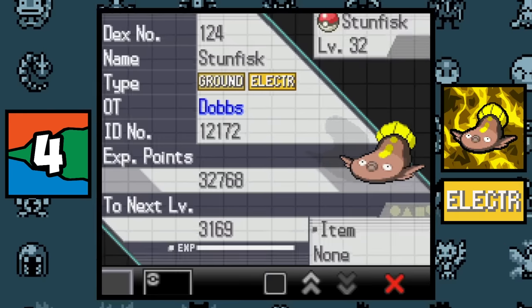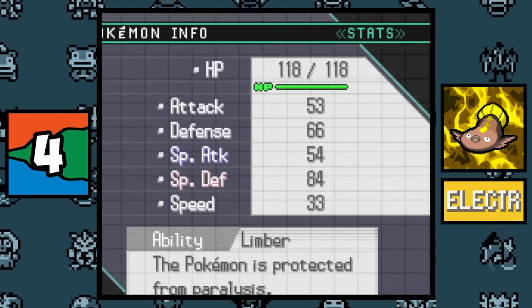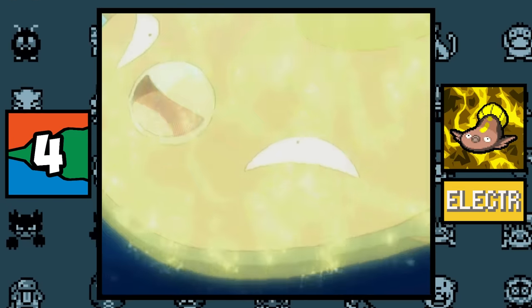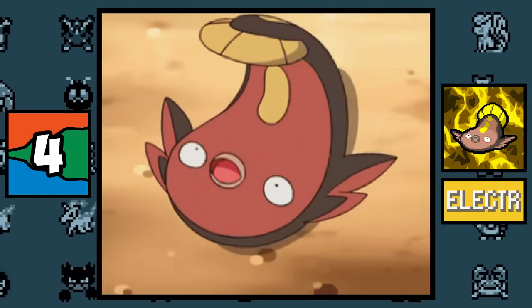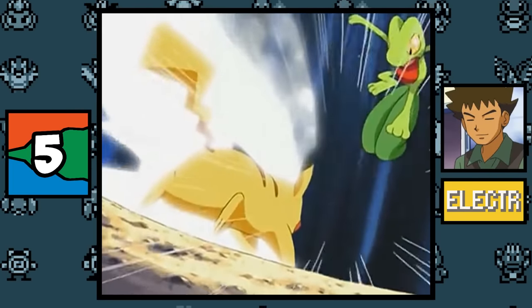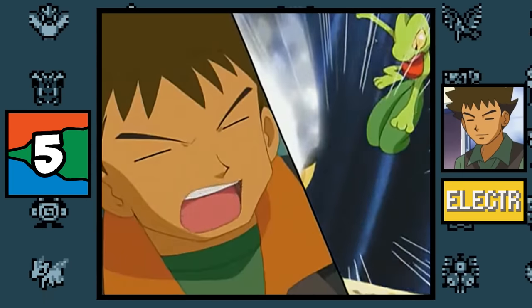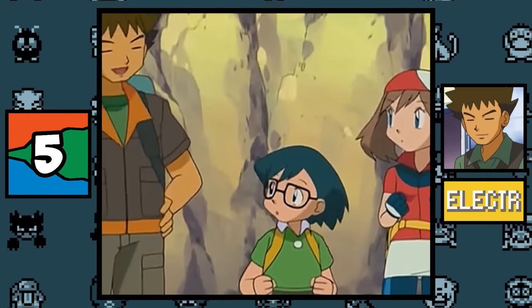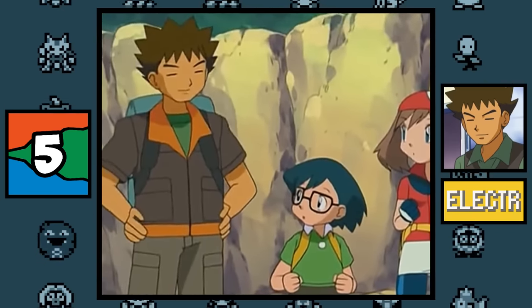Electabuzz was the only Electric type Pokémon that could learn all of them, so I guess Electabuzz was the ultimate Electric type Pokémon back in the day. Stunfisk can have the ability Limber, which prevents paralysis, but since Stunfisk is an Electric type it already can't be paralyzed — making this ability extremely useless.